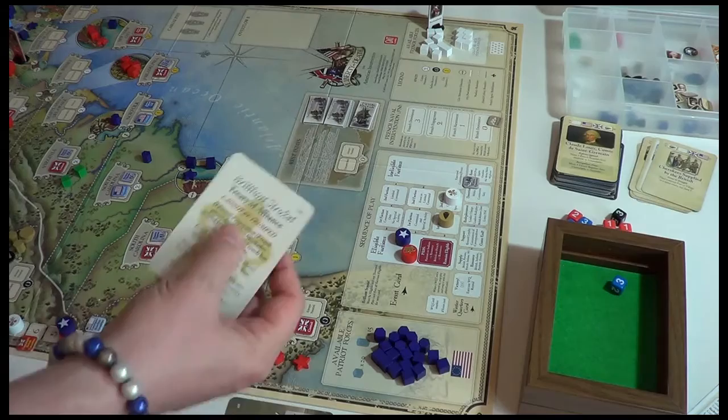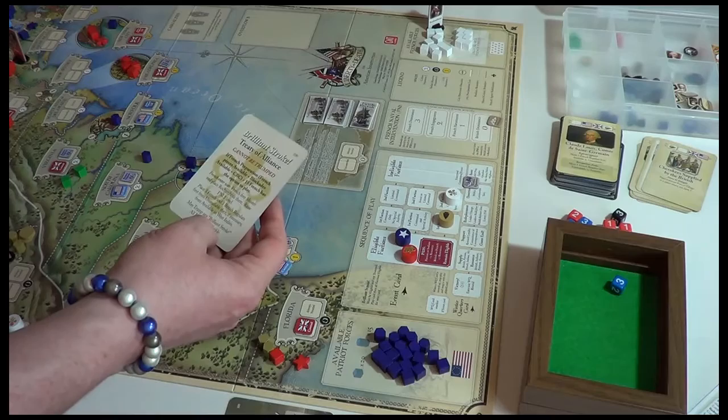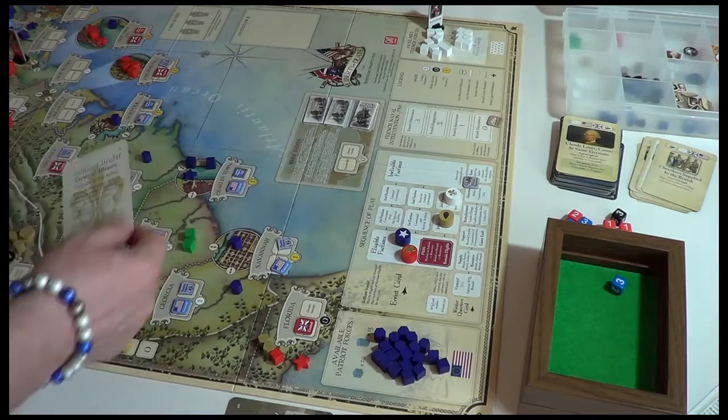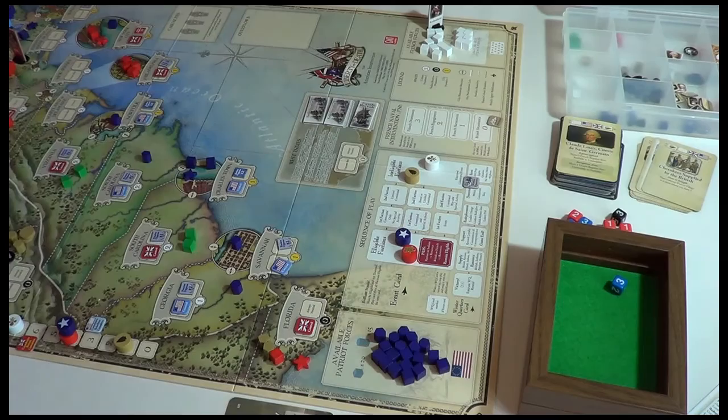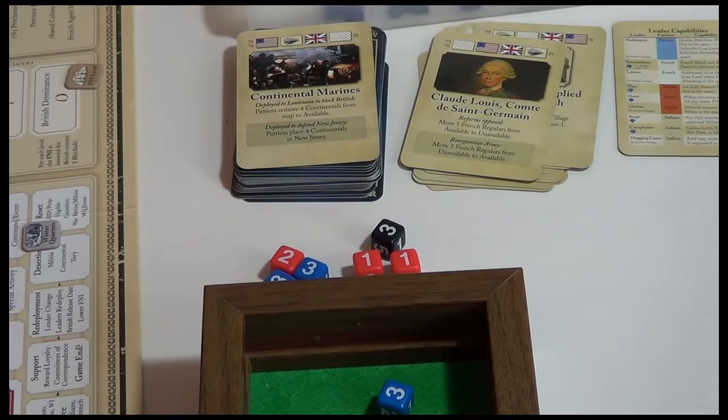Now they're in a position to play this brilliant stroke called the Treaty of Alliance. It says it can't be trumped, meaning another brilliant stroke can't be played on top to override it. But we can't play this until the French are eligible again, and it can only be played prior to the first eligible faction taking their first action. For now these are going ineligible, heading into the next turn. There was a Winter Quarters showing, and the French couldn't play TOA while Winter Quarters is active.